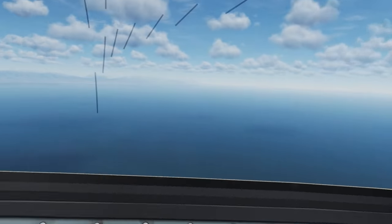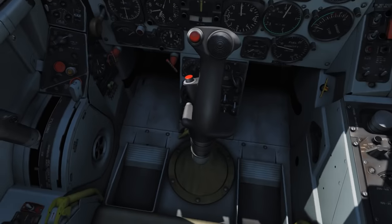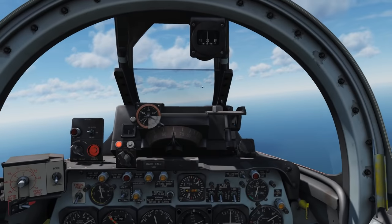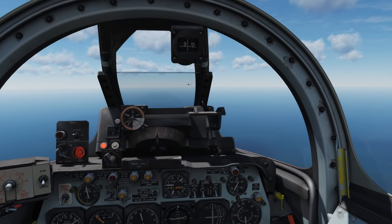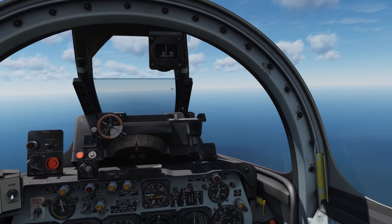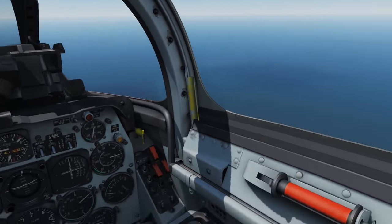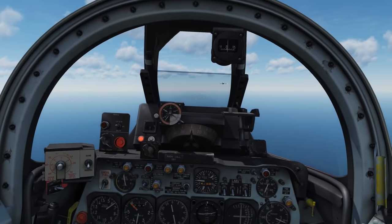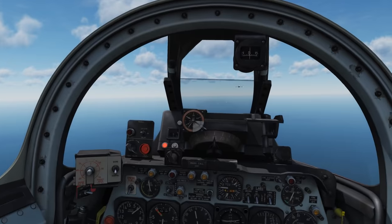That said, this F-86 does have an ace up its sleeve — it has what I think is the world's first G-suit. The MiG-15 was less advanced and does not have a G-suit, so that MiG-15 is going to top out at about 6G before the pilot passes out. We can get to about 9 or 9.5G. Is that going to play a role in our turn rate? I think probably it will.